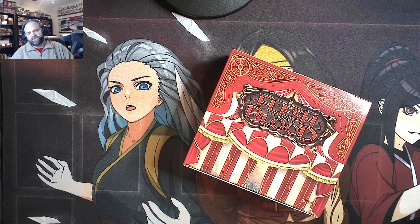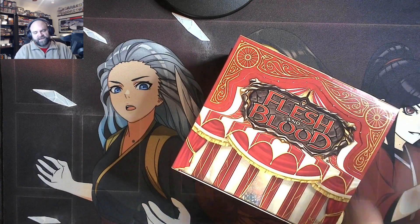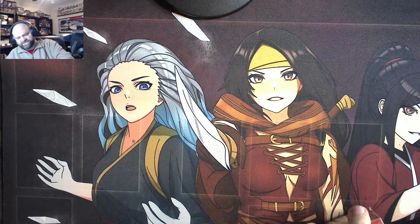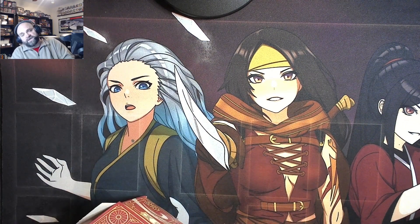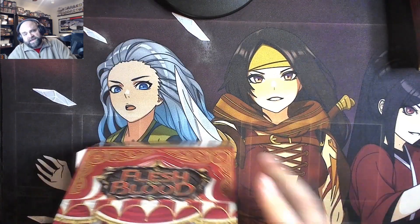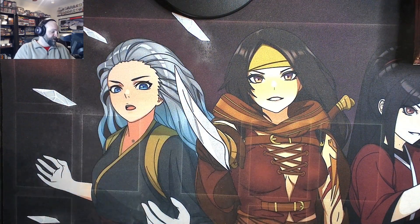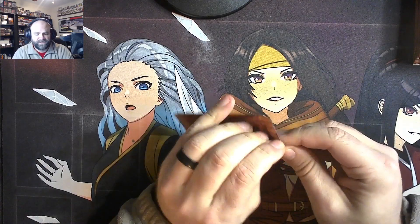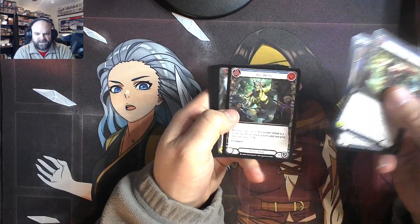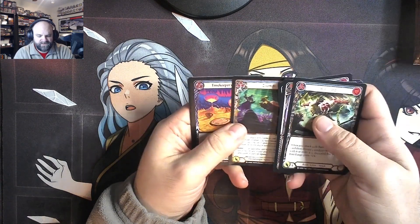I did not do particularly well, though I guess it could have been worse. I got one win and two draws. The way the Flesh and Blood setup does it, draws count essentially as double losses — losses for both players. But it wasn't too bad, it was still a good time. Those were close games. I did my first game playing against Arachne, the new Assassin, with my Dorinthia Classic Constructed build. And honestly, that was a lot of fun to play. Learned a lot, got some good times in, and now we'll take a gander at some cards we haven't seen in a minute.